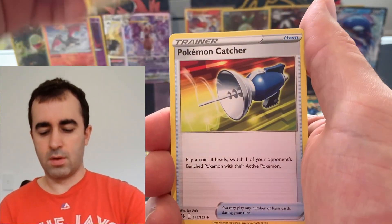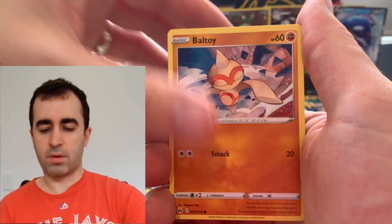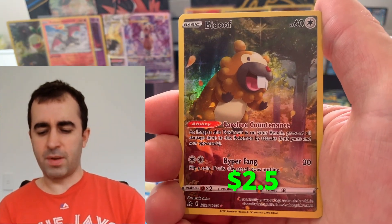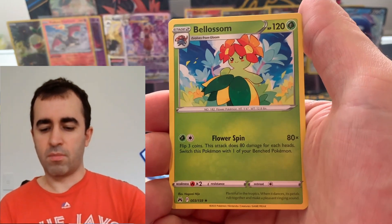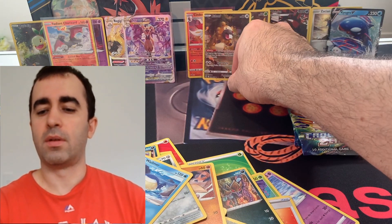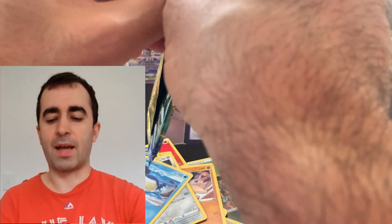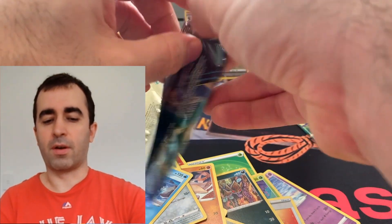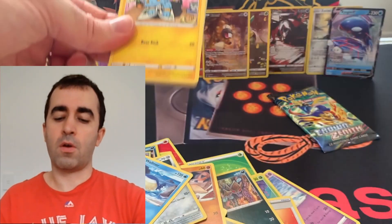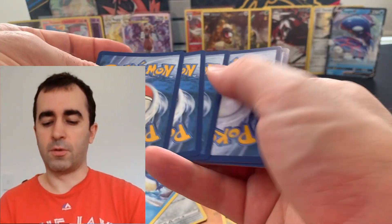This is going to be a really lucky box. Cinderace one, Tangler, Ball toy, and Meowth. Bidoof — do I have a Bidoof? Probably. Blossom. Bidoof as well. It's not what we're looking for though. We're looking for a big banger to just knock it out of the park. So now it's about even — two extra packs on the Cinderace loose pack side.